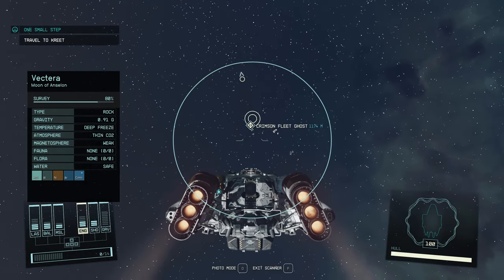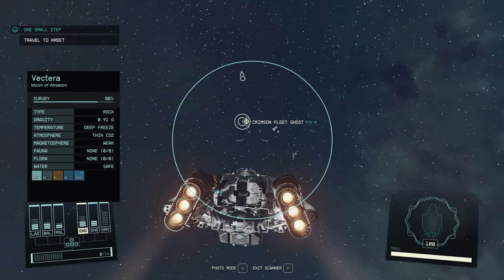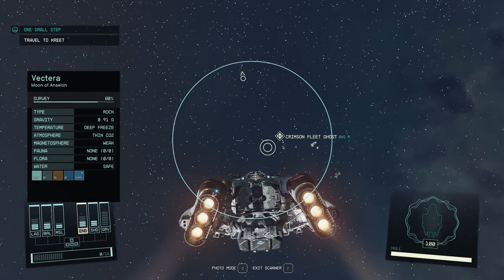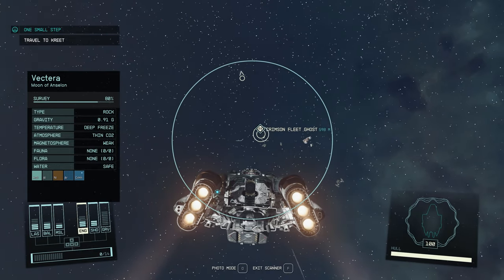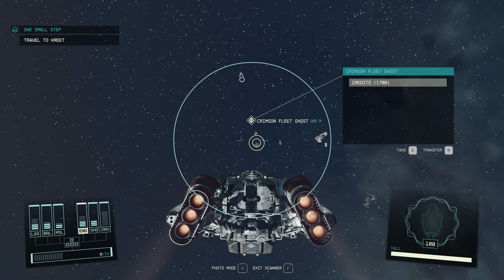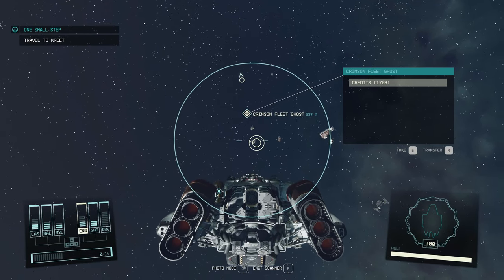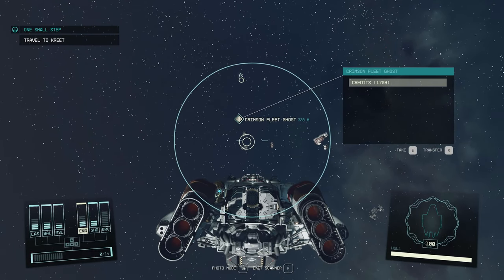That'll bring up information about the system you're in, give you information about your current quest, and it'll also tell you what these little indicators on your HUD are. So there's another destroyed Crimson Fleet ghost ship over here. Once it's targeted and you're within 500 meters of it, you can grab whatever's on this piece of the destroyed ship.